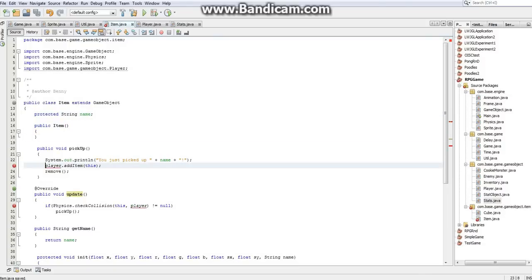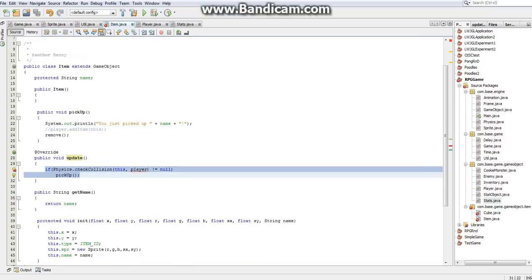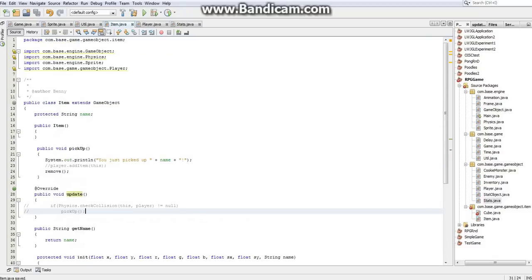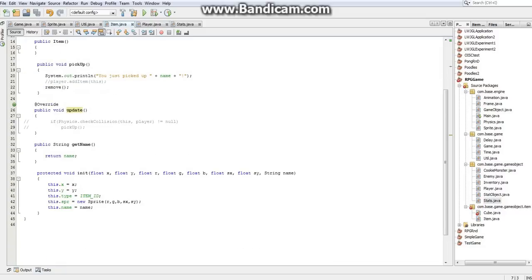In our pickup, I'm just going to comment that out, just to remind me that I still need to do it. And in our update, that can go away. And notice this, once it actually is implemented, it's going to make this code in here a lot cleaner. And we can also get rid of a whole bunch of imports, so I'll just do Ctrl-Shift-I because I'm lazy. So there, that gets rid of all that.